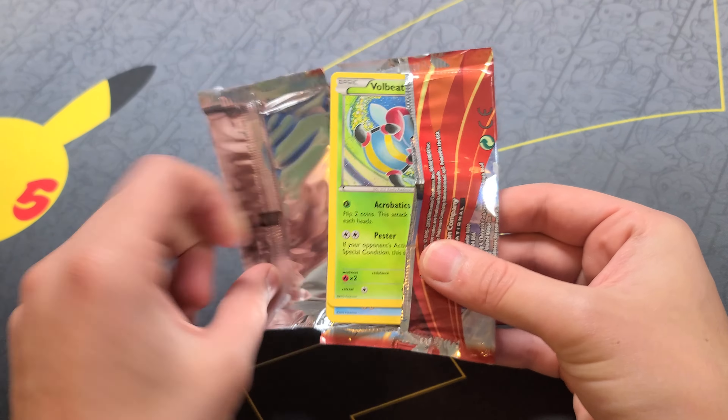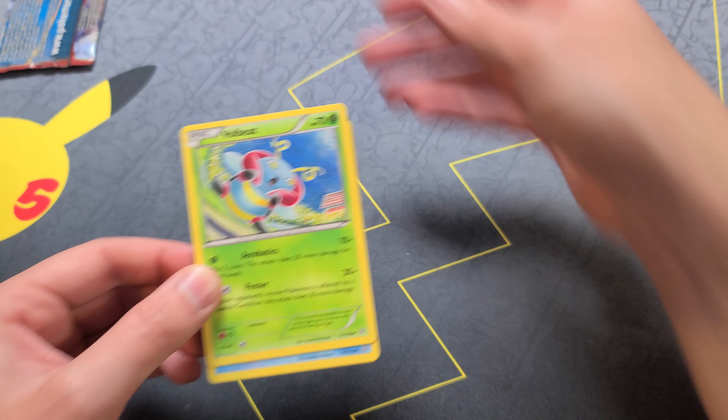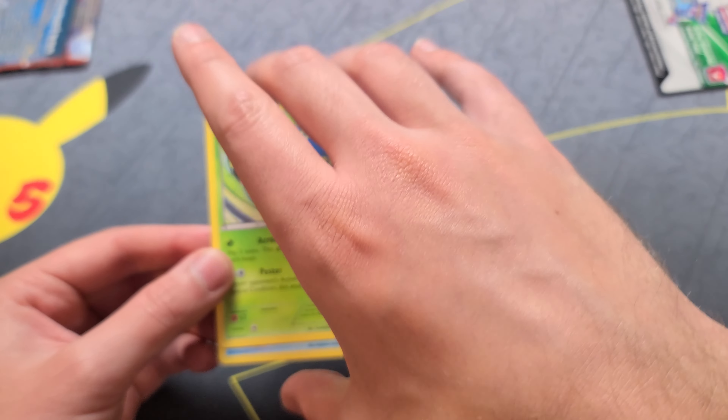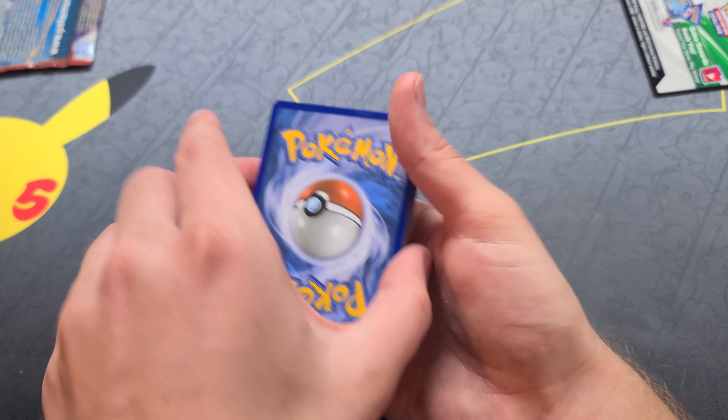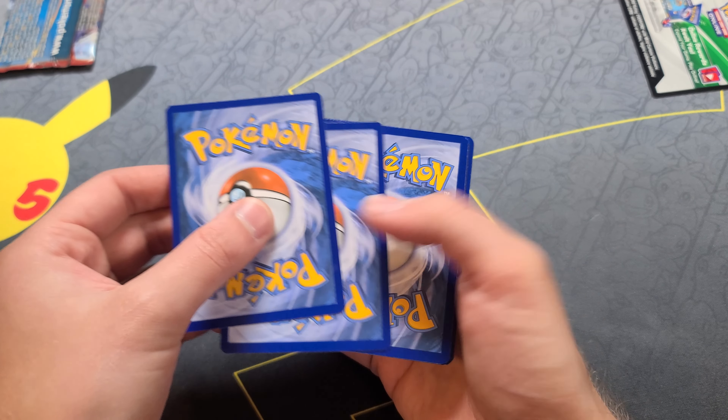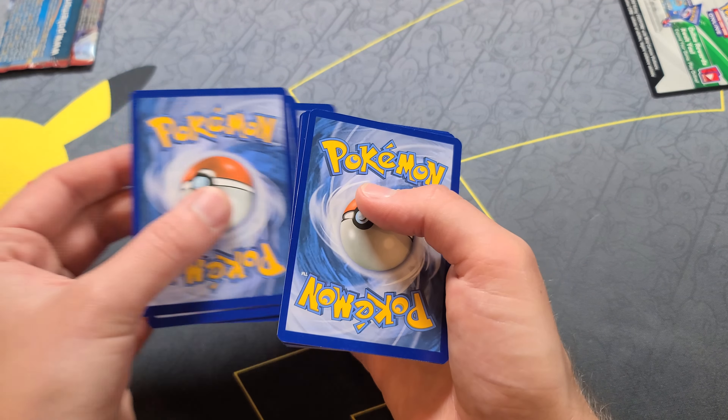To start off, open up the pack so the cards are facing you, then take the back card which is the code card — you can put that off to the side. Then flip the pack over and take three cards — one, two, three — from the back and move them to the front.